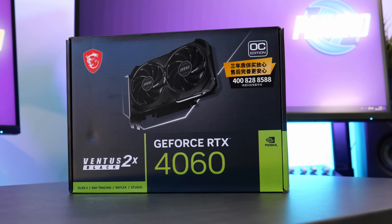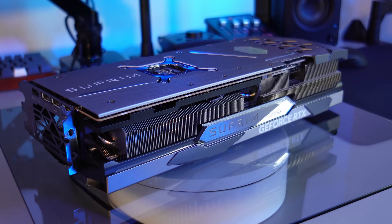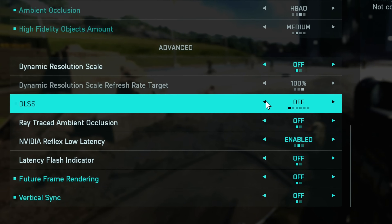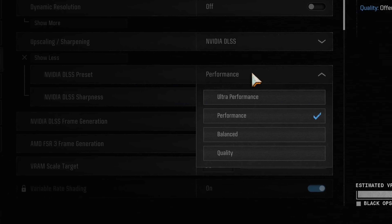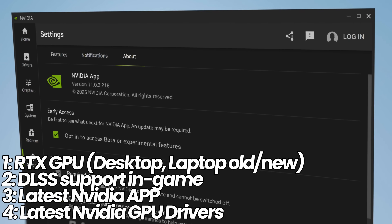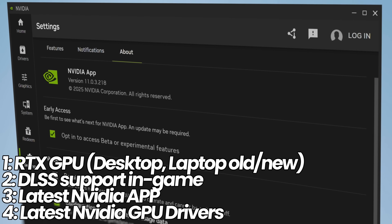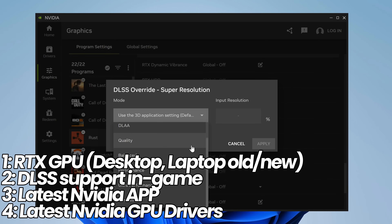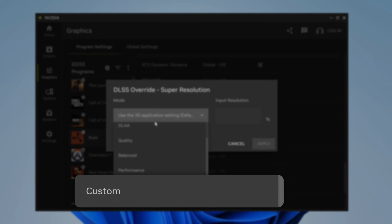All you need is an NVIDIA RTX GPU, whether it's old, new, desktop, or laptop. The game you want to enable this on has to have some level of DLSS settings in the game already, as we're just overriding it with the latest version of DLSS. You'll also need the latest version of the NVIDIA app — if you've got it downloaded, just open it and it will automatically update — and the latest NVIDIA GPU drivers. This is important to unlock the custom scaling option, otherwise it won't be present.